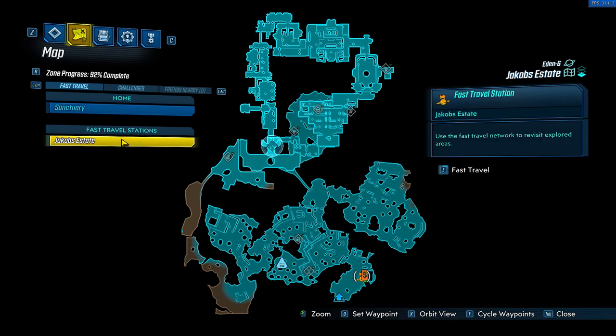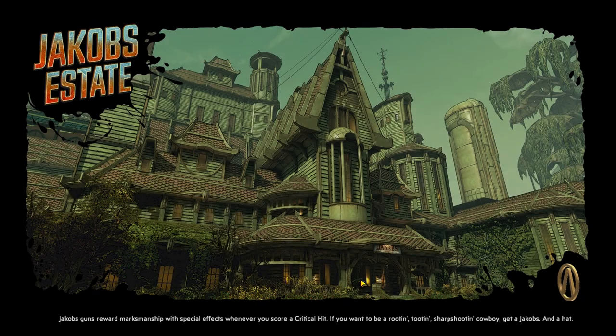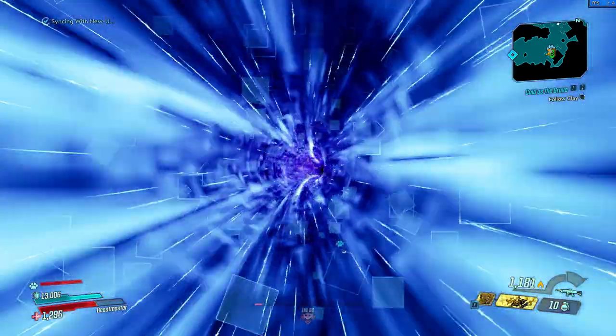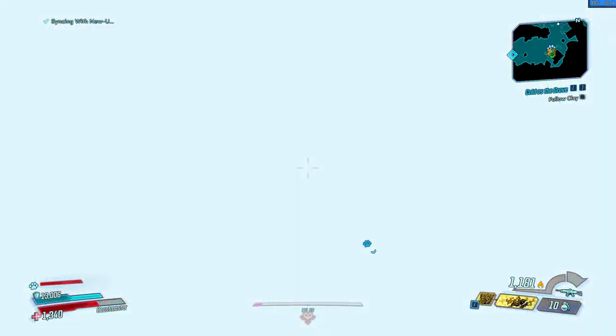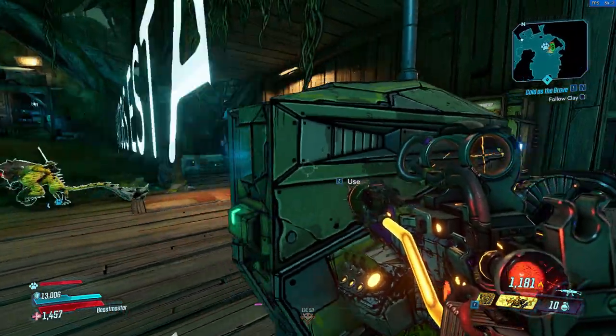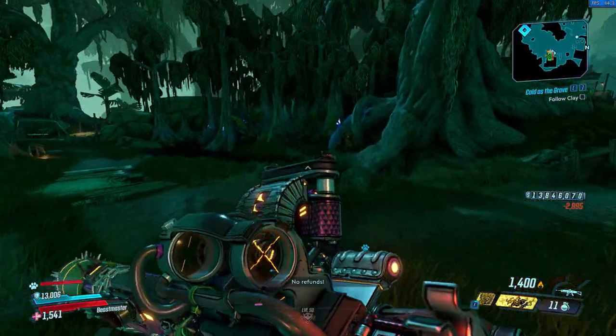We have to make our way to Jacob's Estate. You have to spawn over there near the vending machines — it's the only place you can teleport to. And as you can see, we're at the start of the map area.